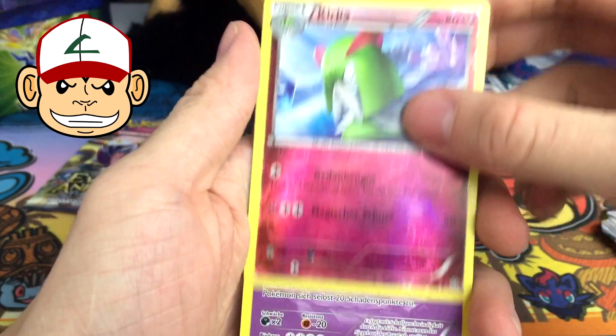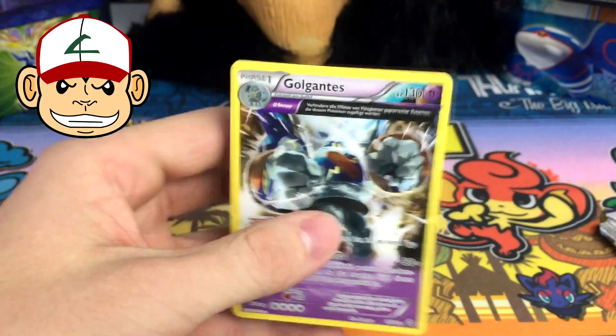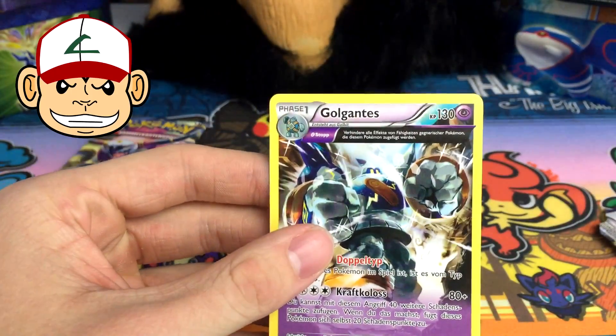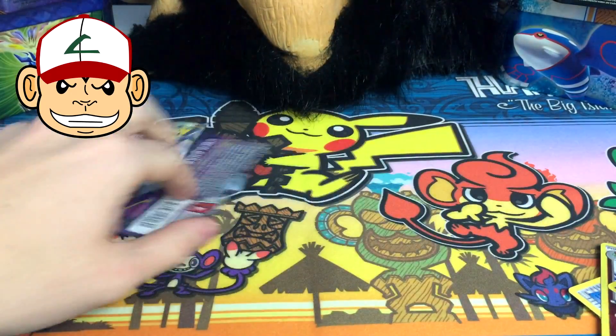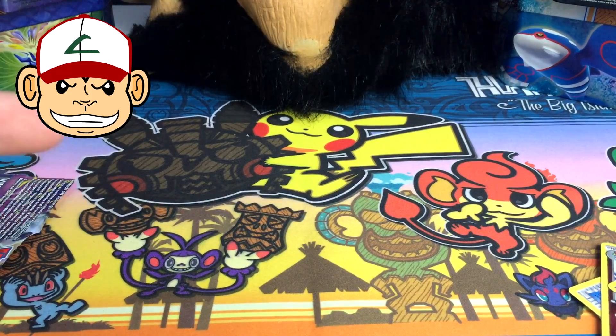The reverse is a Kirlia. These cards feel a lot different than English ones. Our rare is a Golurk, which in German is Golgantis — that's actually pretty dang awesome.